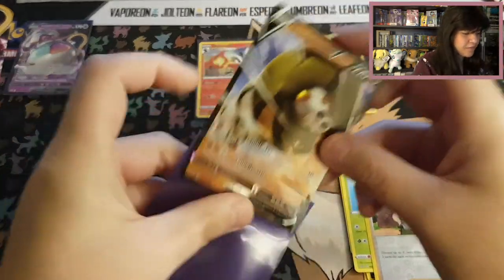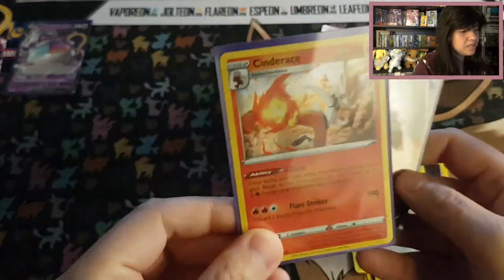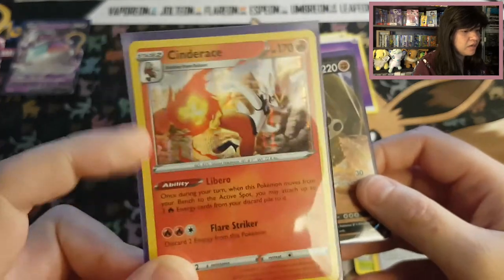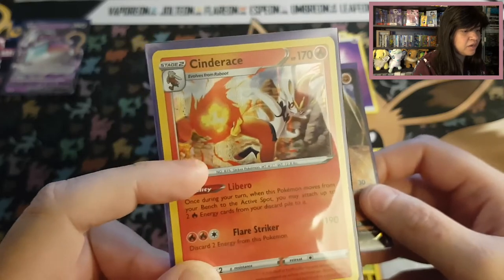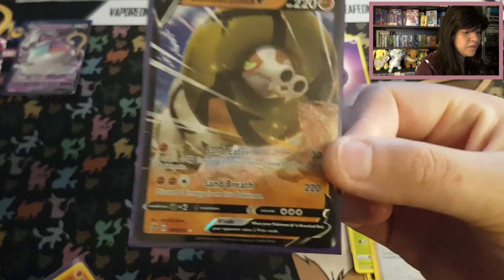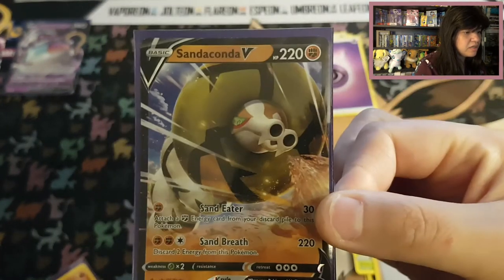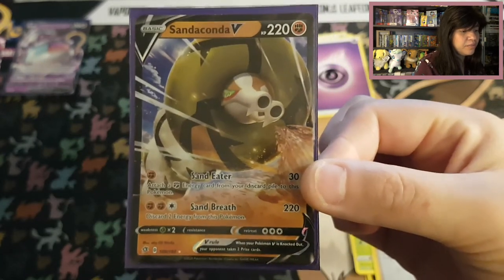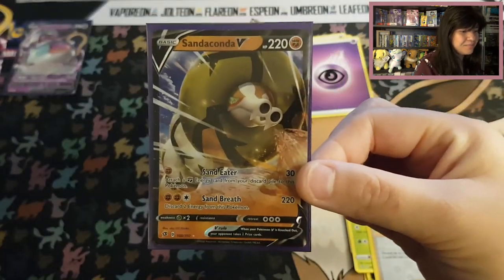And then we're going to check what we have. We have this beautiful Cinderace holo — you can see that it's holo because the card itself is regular, but in the inside it has a holo effect, that's why it's holo. And this is a special rare card because you can also see that it has a silver star and a big picture of the Pokémon instead of the smaller size with a lot of information. So I really like this pull.